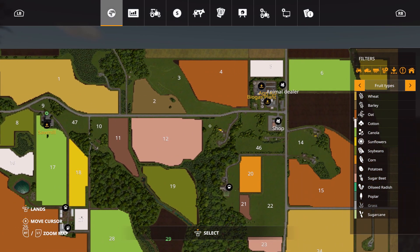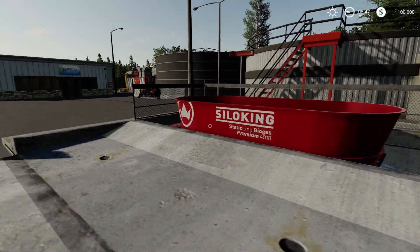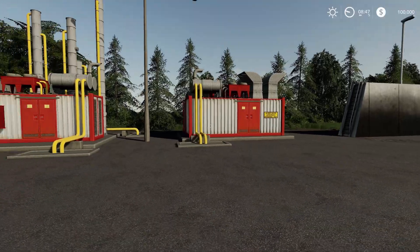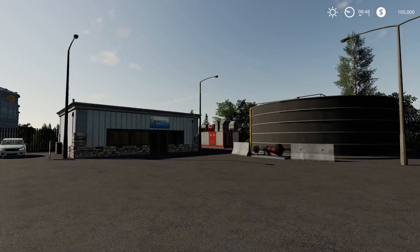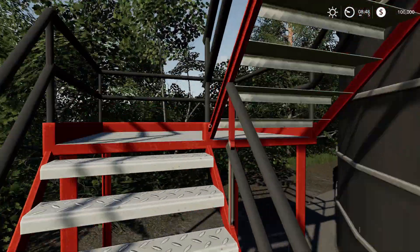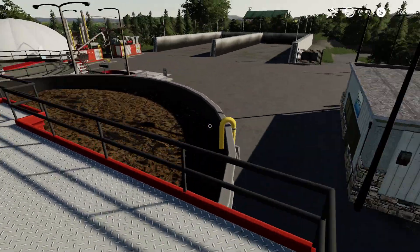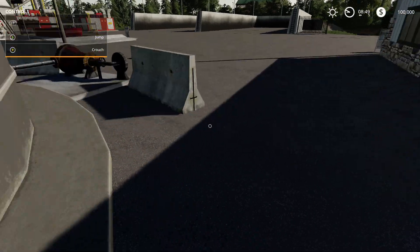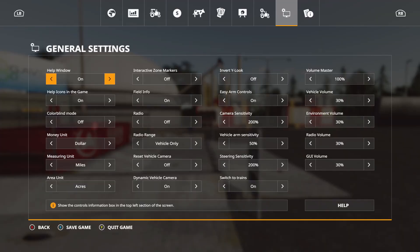Let's go to the biogas plant. Here is the biogas plant — you have two huge pits. Here's where you get your digestate, I believe it was right here in FS17. Let me turn this on real quick to see if it says anything. No — maybe it is right over there. Let's turn that back off.